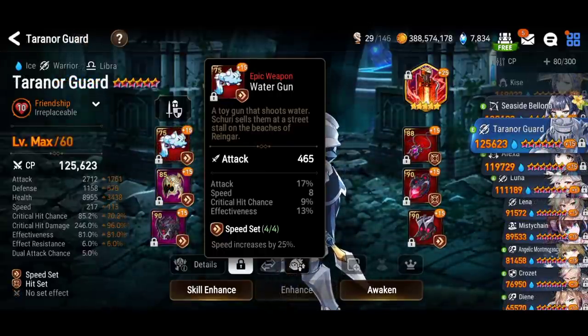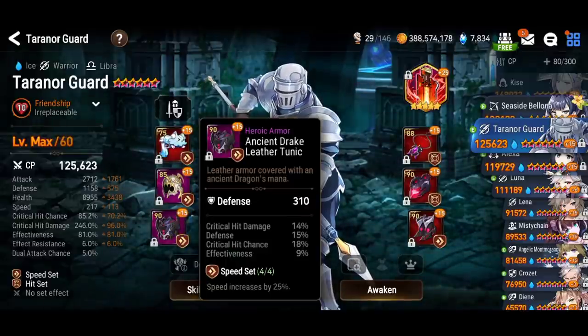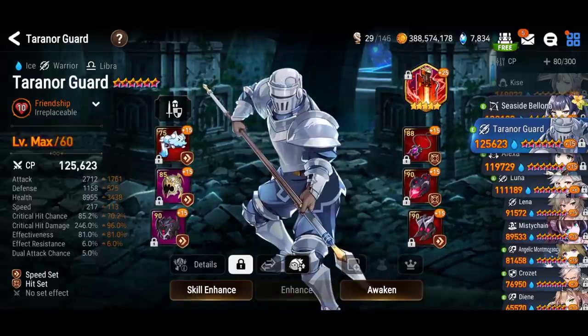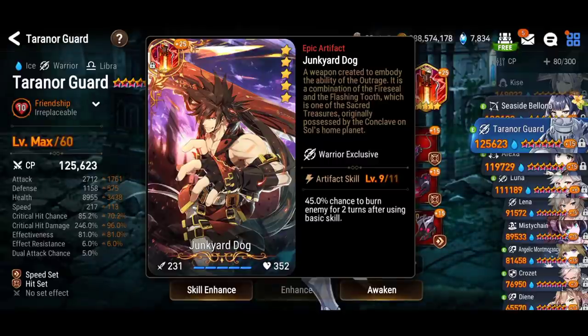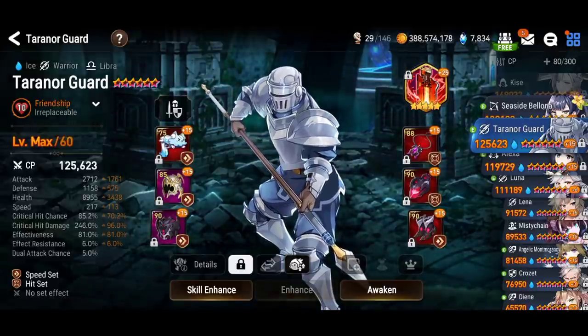For my turn-order guard, what you need is high speed — you need to go before your damage dealers — and 65% effectiveness; more than that is a waste. You want to land your defense break with skill number one, and the Junker Dog artifact allows you to land a burn debuff for two turns, which is really nice. Debuffs are the name of the game in Wyvern.